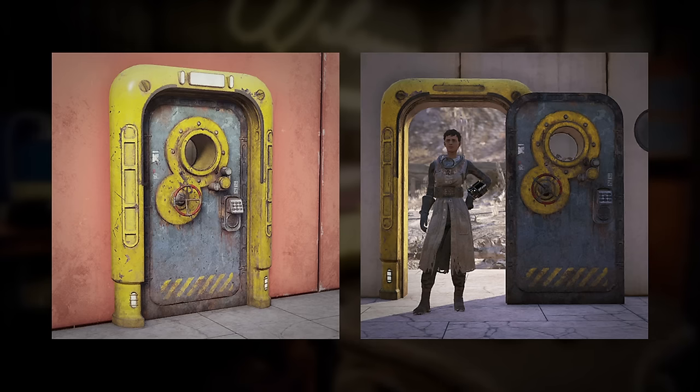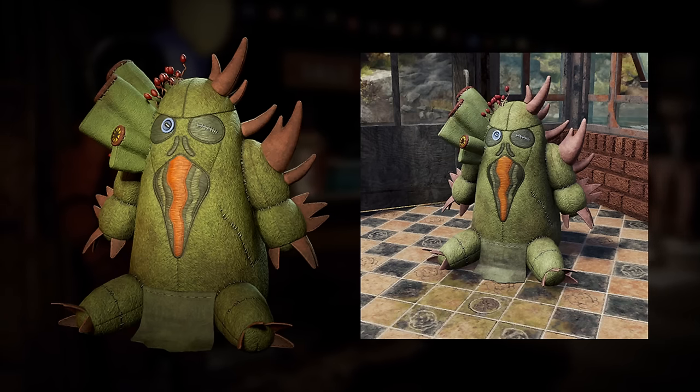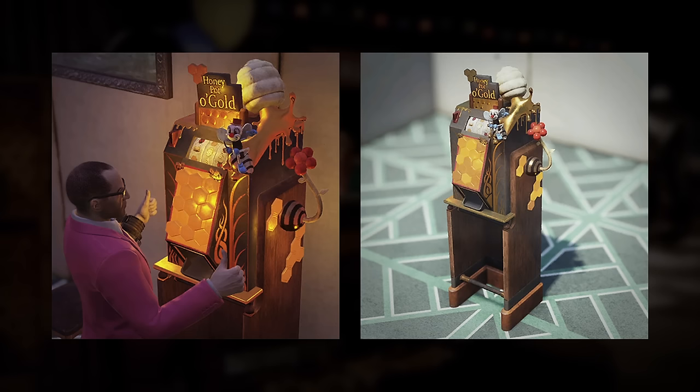These include the Aquarium at the Atlantic Door, the amazing looking Rick Rollup backpack skin, large overgrown plushie, the Casino Quarter build kit, and the Honeypot of Gold slot machine.